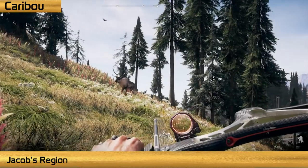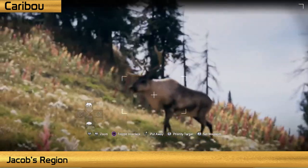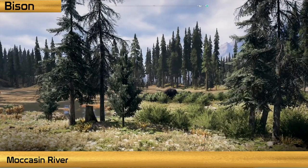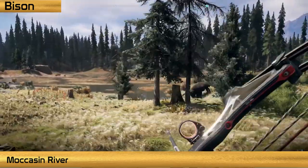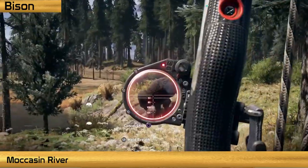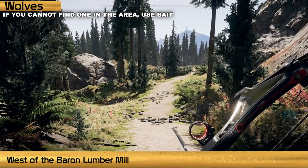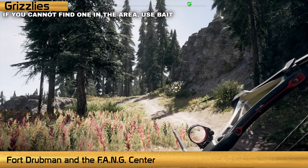In Jacob's region, caribou is found throughout the region — look for it in the River Basin southwest of the Fang Center, or in the northeast mountains in the same area. To find bison, travel from the road leading to Joseph Seed's Island, head west, and check the grassland where the Moccasin River meets the lake. You'll need to use bait collected from docile animals to hunt wolf and grizzly bear. Check just west of the Barren Lumber Mill for wolves, and high on the hill between Fort Drubman and the Fang Center for grizzlies.